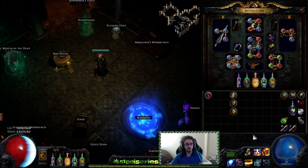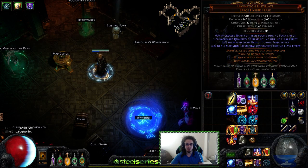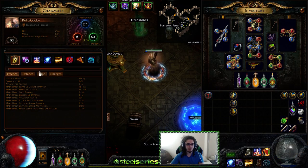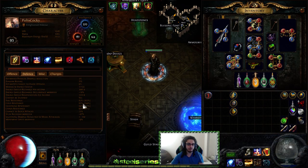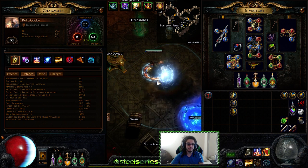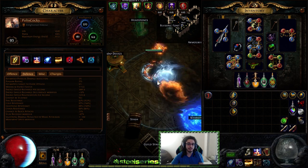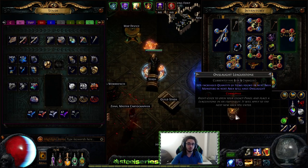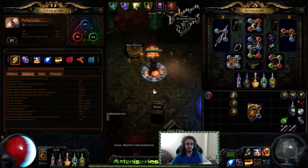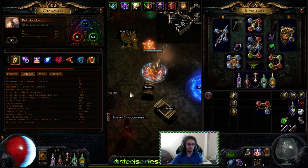Those stats aren't too crazy yet but they do add up. With this setup we're still running tri-purity — I've currently got 83, 83, 84 all res, and that actually goes up with my flask on to 87, 87, 88. With a Ruby Flask it's 93, and if I use a Rise of the Phoenix my fire res goes to 101 if you're curious.